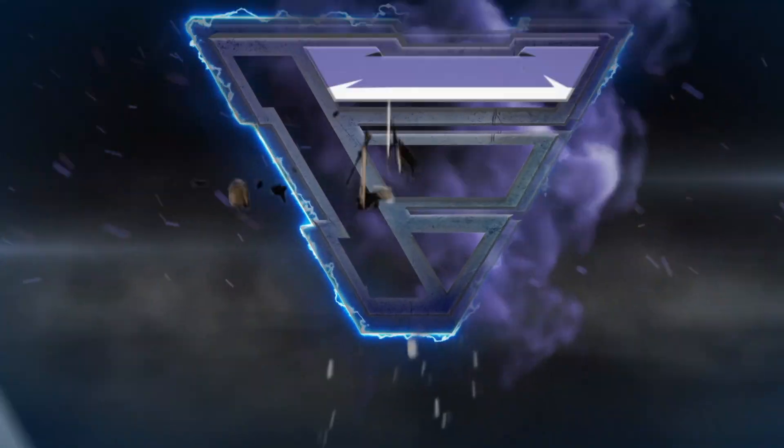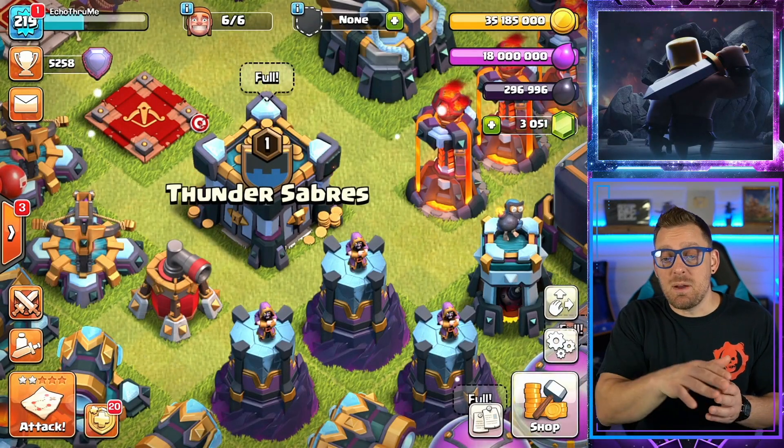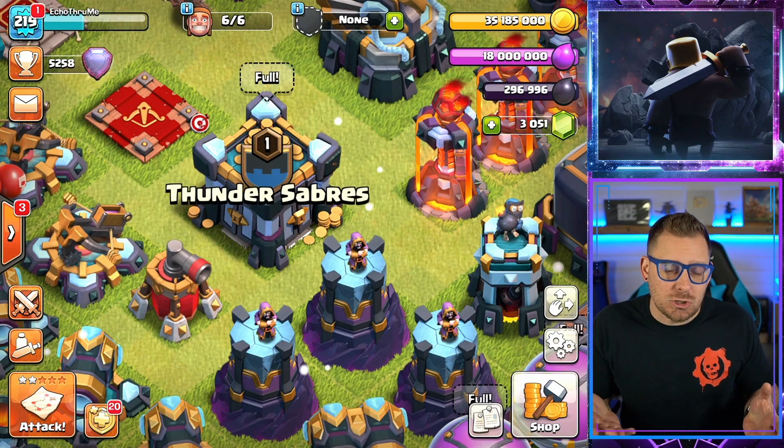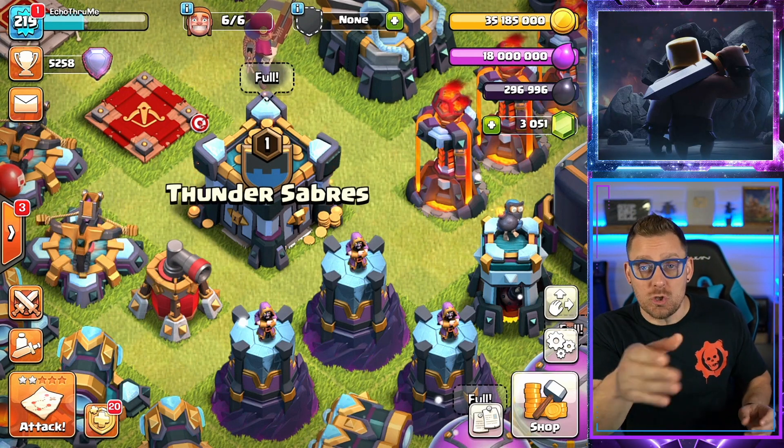The Double Witch at Town Hall 12. What is up my friends? My name is Echo and today we're over in Thunder Sabers, a clan which called me over to share some Town Hall 12 content with you guys today.